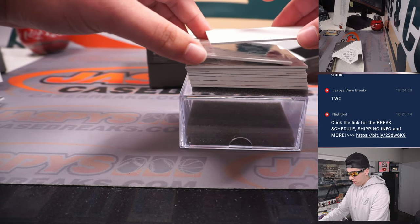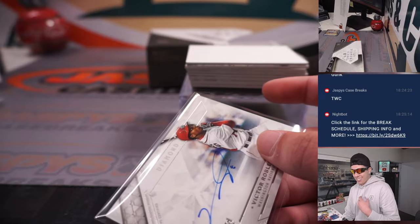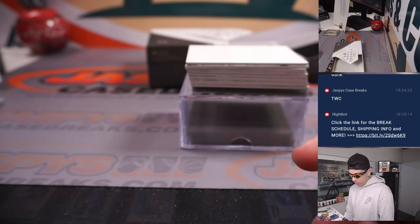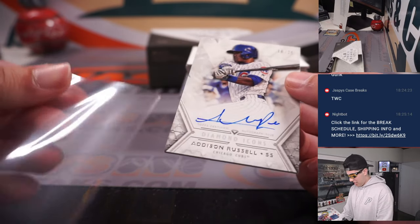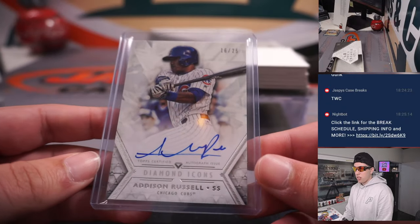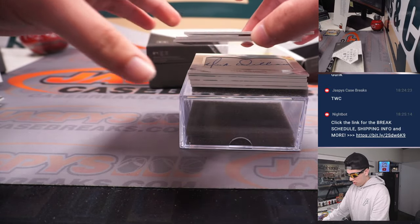I'm shaking a little bit. Victor Robles rookie auto, 20 out of 25. I'm nervous. Going to Washington — that's John with his filler spot. Got an Addison Russell — wow. What happened to this guy — 16 out of 25 for the Cubs, John.